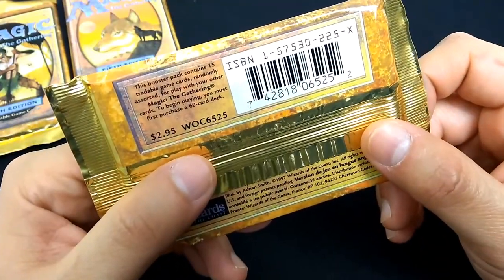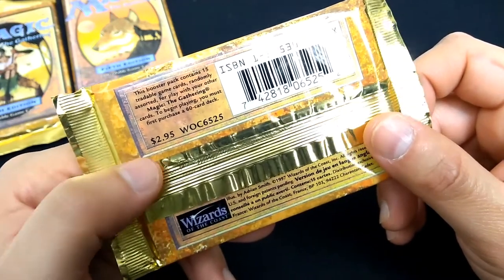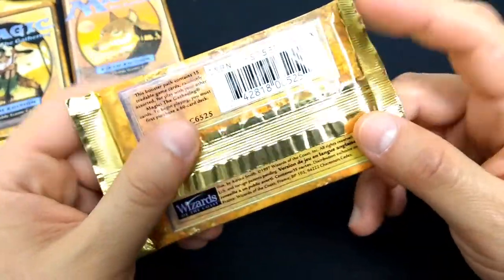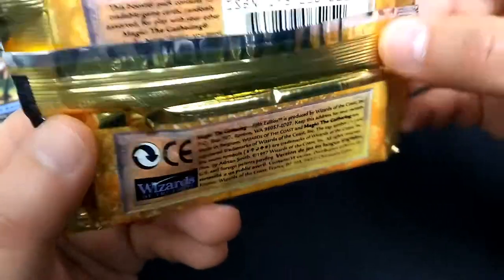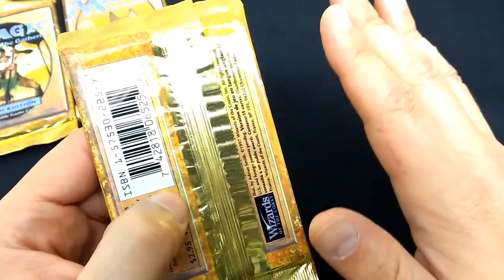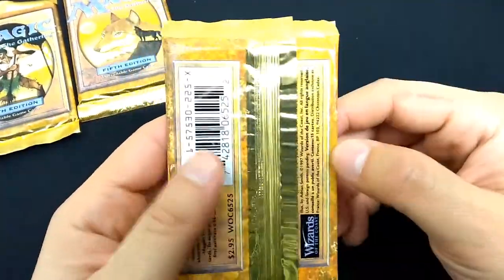This booster pack contains 15 tradable game cards randomly assorted for play with other Magic the Gathering cards. To begin playing, you must first purchase a 60 card deck. It's interesting how they word it — that you need a 60 card deck, then you can open these. It doesn't really mention that you can make your own deck and add more to it. I've seen conflicting videos about whether the order of rarity is commons first then uncommons then rare, or backwards. So if I don't get the right order, don't worry about it, just enjoy the cards.